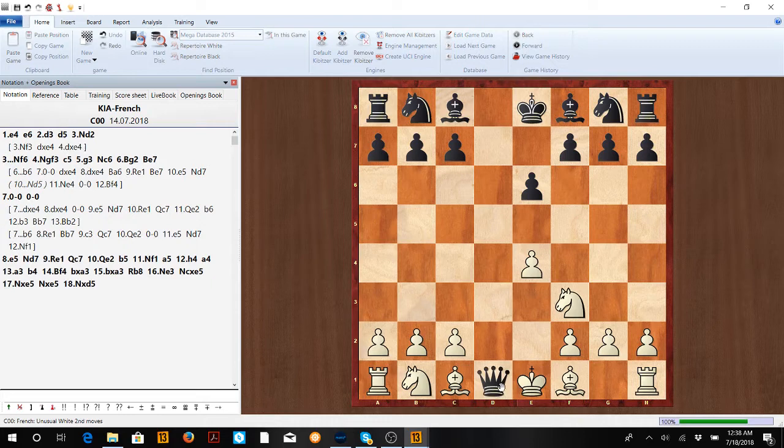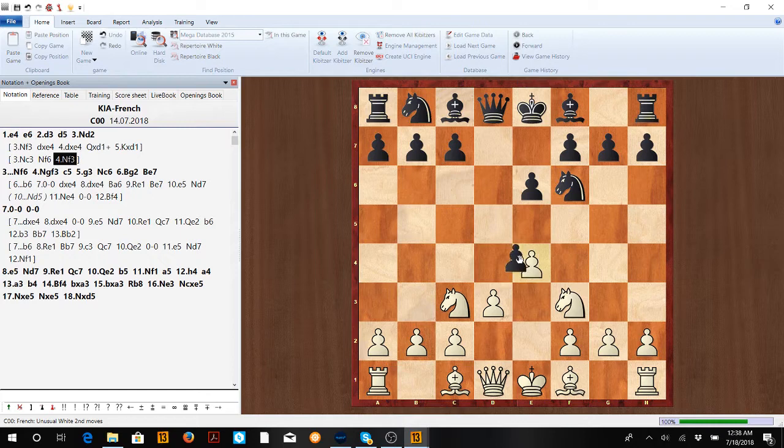We don't want to go Nf3 because if he takes, takes, he gets to trade queens and now we're just worse with white. Same thing with Nc3 — if Nf6, and we try takes, knight takes, takes, queens come off the board again, so we're not happy there.